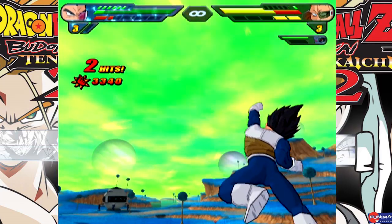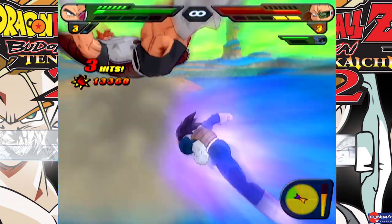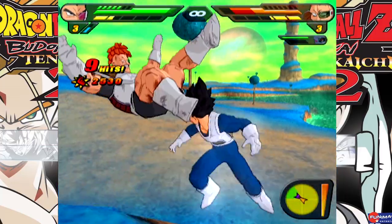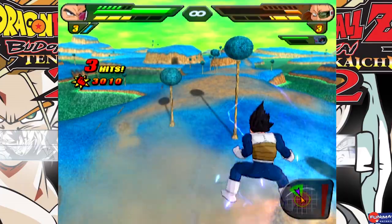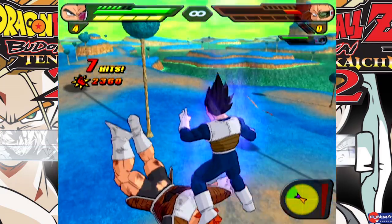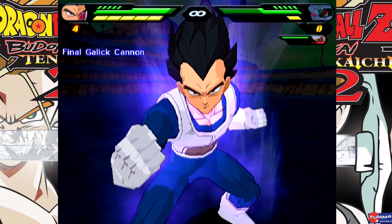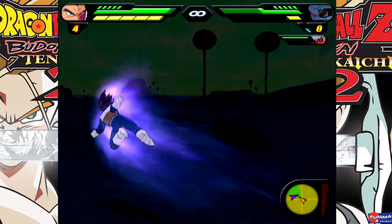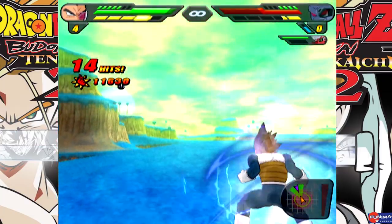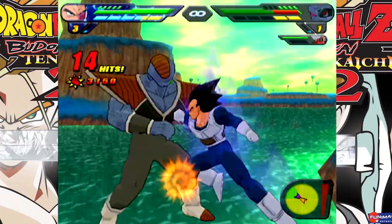Alright, you did it on your own terms. There we go. Got to charge up for a bit because I know Burter might use his energy huge balls — I didn't mean it like that — the full power energy ball, I think that's what it's called. Let's do the full combo all the way.